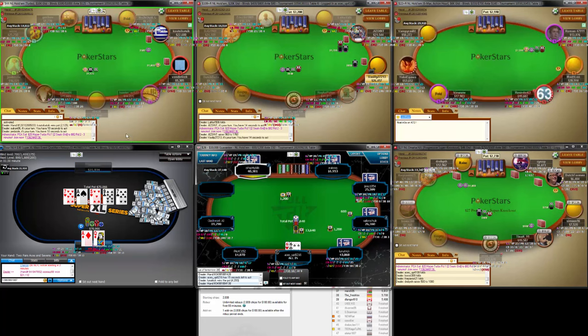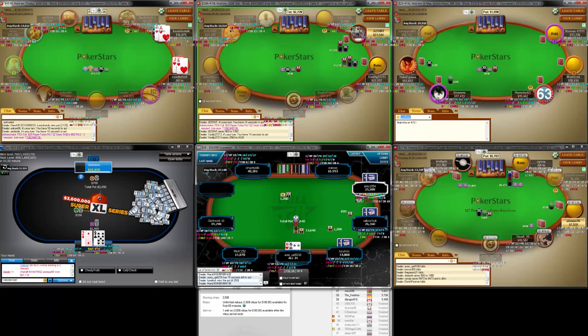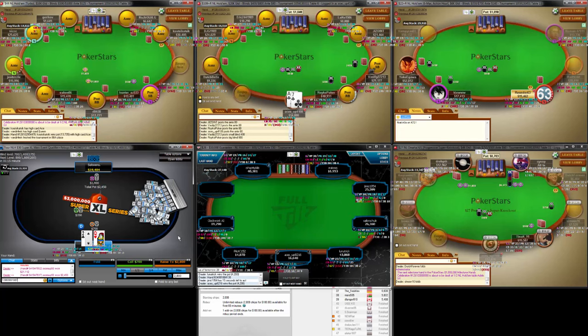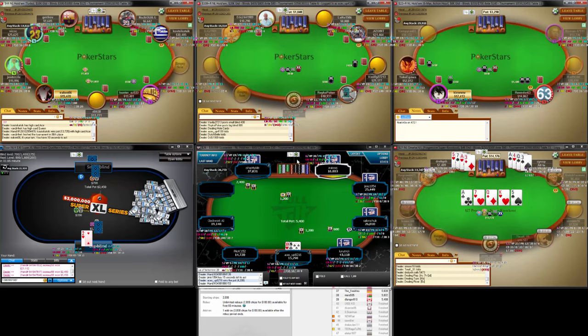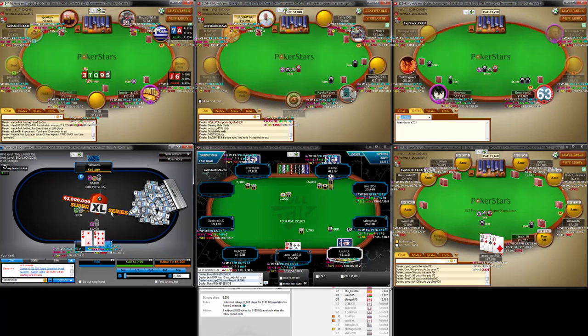When we do bet the river though, it does look a little bit value-ish because if we're betting to fold out a missed flush — well, we don't really need to shove. I don't really know too much about this opponent yet. In terms of heads up strategy, I've just been using sort of a default of just raising the min and it seems to be working pretty well.